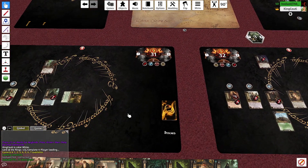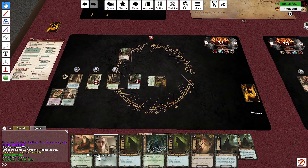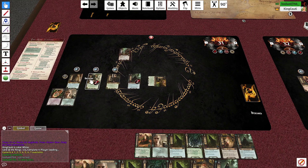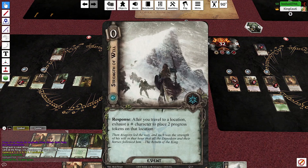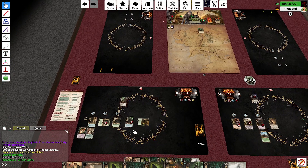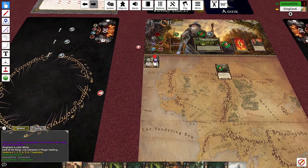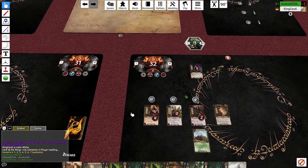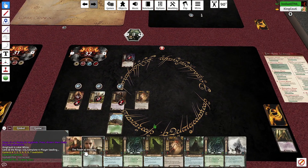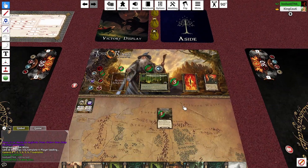I'll leave the wound counter there because I'm pretty sure Gimli is going to take damage again at some point. I'm going to heal Gimli — no, just no, what are you doing. Questing phase — Bavor of Ore, draw me two cards. I'm going to commit Eowyn for seven.